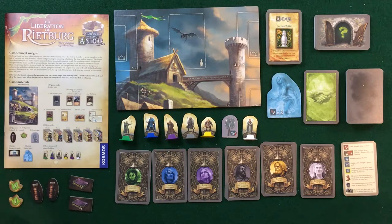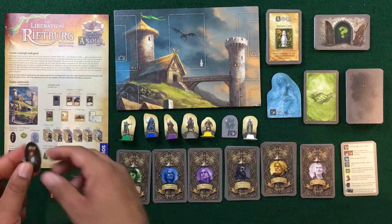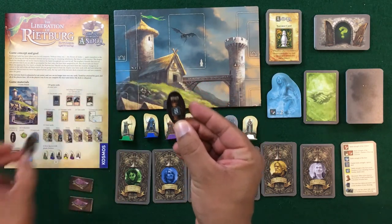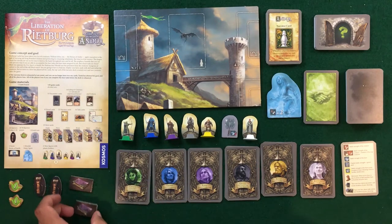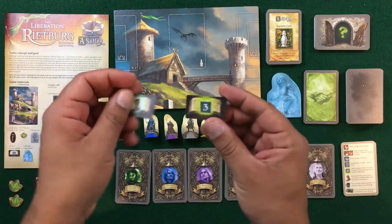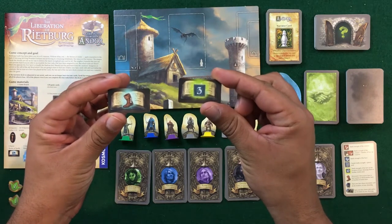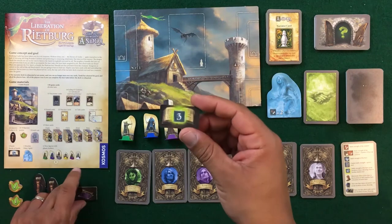Here we have some of the tokens for the game: willpower tokens and Chatta's quivers. Each quiver has a different value and is drawn randomly so you don't know what you'll get. You also have spell books — they can be face up or down — and different values such as movement or strength. This green one is special because you can use it from any location on the board.